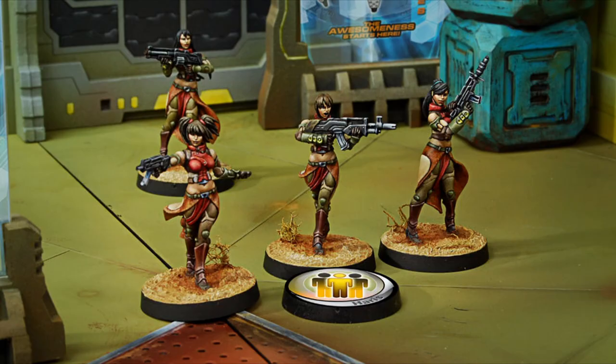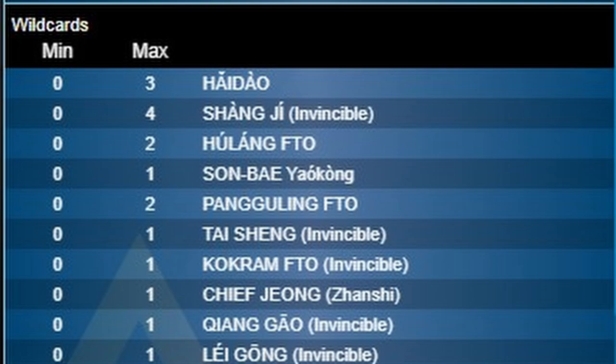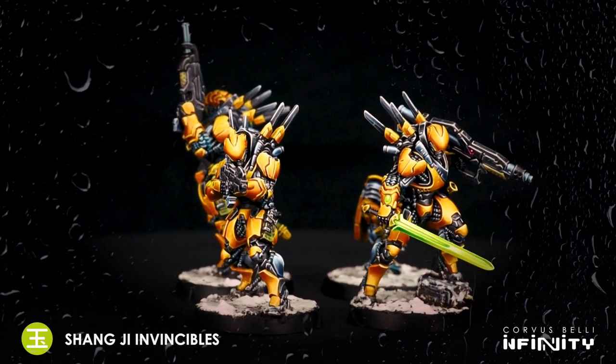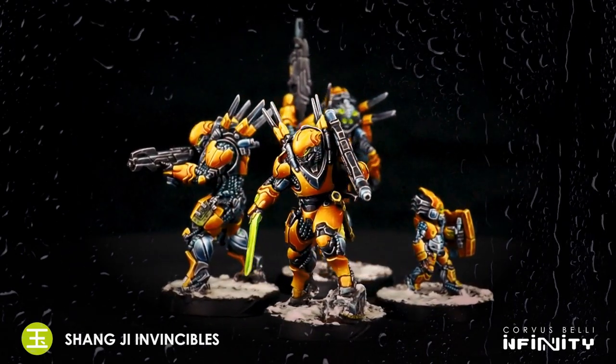Wildcards can be part of any fireteams you like. The MAX column shows the maximum number of troopers of that unit that can be included per fireteam. Some wildcards may also be listed in specific fireteams — for example, the Shangjie Invincibles. The Shangjie are the premier unit in the Yujin ground forces. They can form their own elite units, but any team in the empire would be happy to have one fighting by their side.